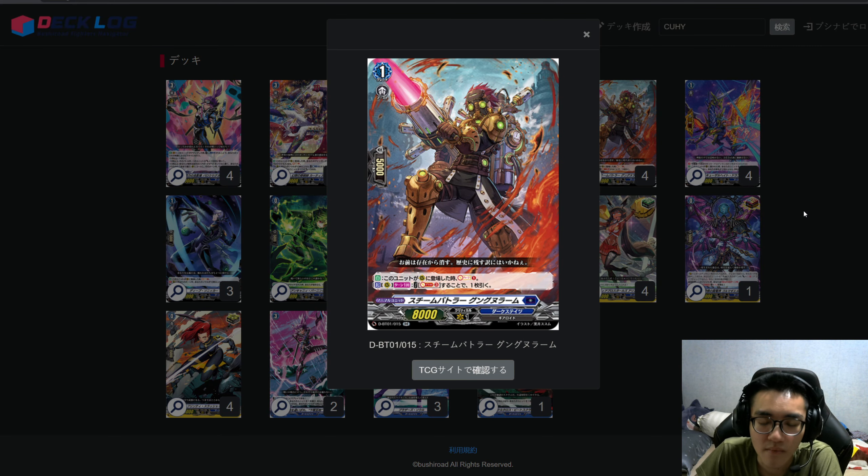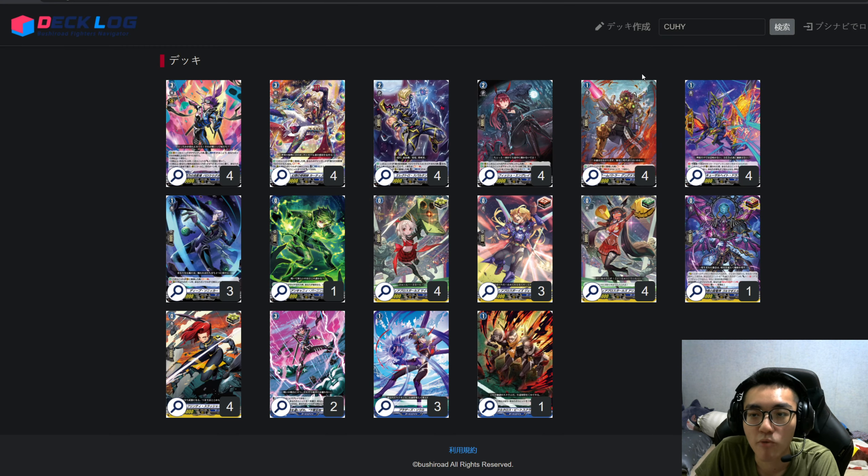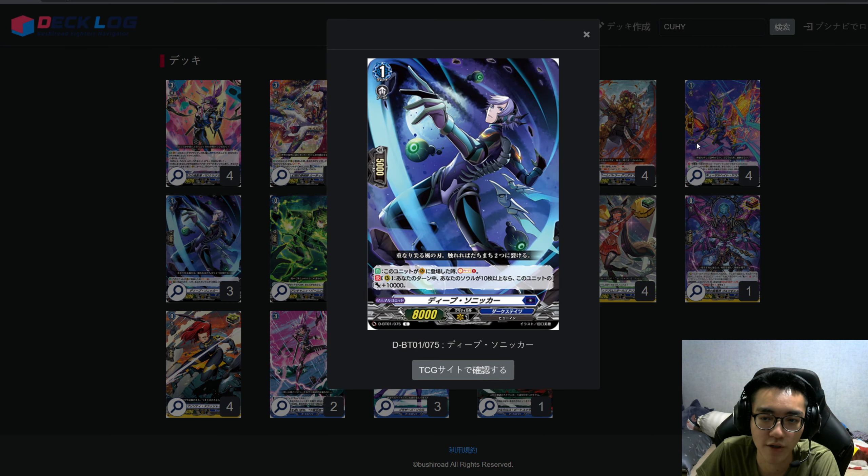So this card soul charges and counter charges — run four, it's a must. Same card is good in Final Rush as a soul charger. I think I covered the skill: on place Soul Charge 1, then Soul Blast 3 to draw a card. Perfect guards run four of course. Moving on to the ride chain grade 1.